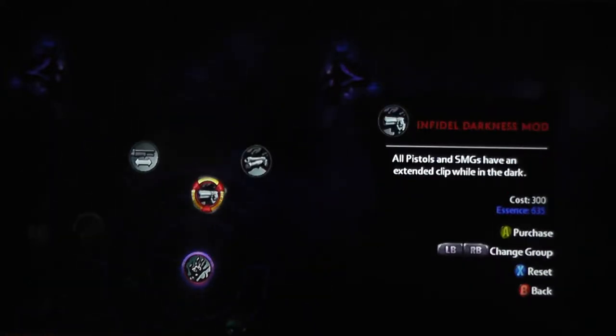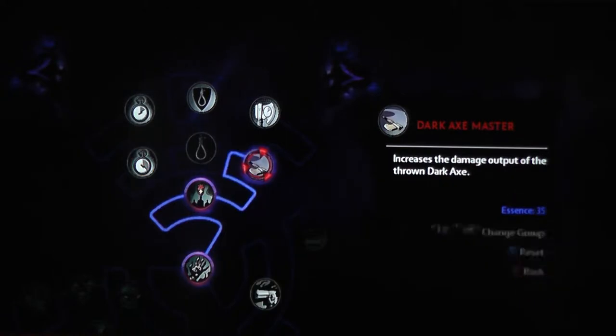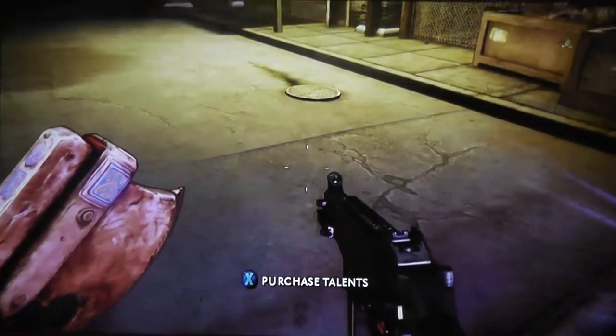I really haven't had a problem running out of ammo — I usually have enough for now anyway. So I think I'll do the axe upgrade, and that'll give it more damage so maybe it'll kill them in one hit instead of two. A lot of them, if they're further away, it takes two hits to kill. So let's go ahead and get that. Cool beans.